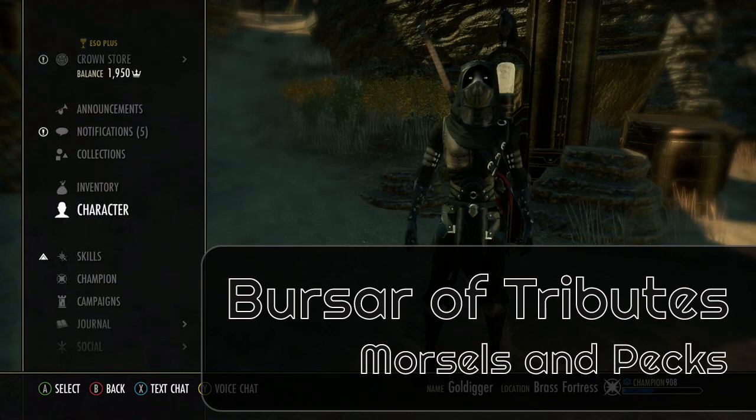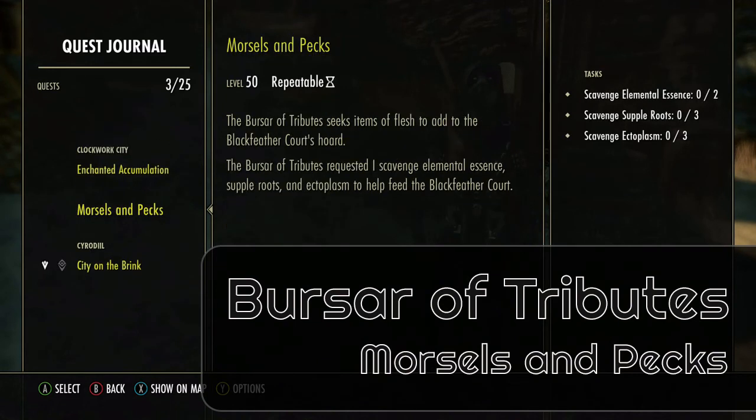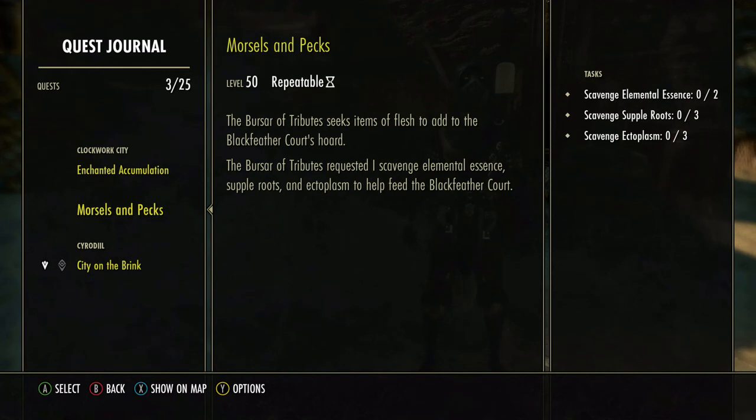We are in Clockwork City right now, and I picked up a quest called Morsels and Pecs. This is from the crow that sits on top of the post behind me. I'm going to show you where to get these materials so it takes no time at all. We have to get two elemental essence, three supple roots, and three ectoplasm. I'll show you where to get these quickly so the quest doesn't take so long.